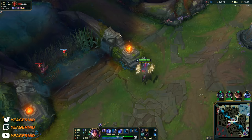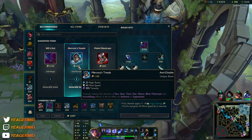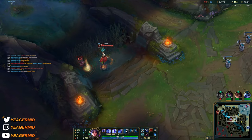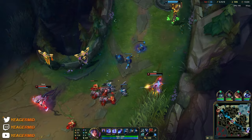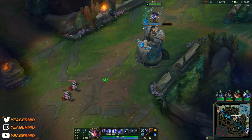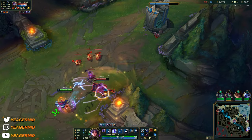I think I'll back off here — getting the Tier 2 tower. Not going to waste time taking out this control ward. The herald is coming in bot side. Sett almost has his ultimate up — so if he hits one more Q then he can nullify the Nami healing with the ult.